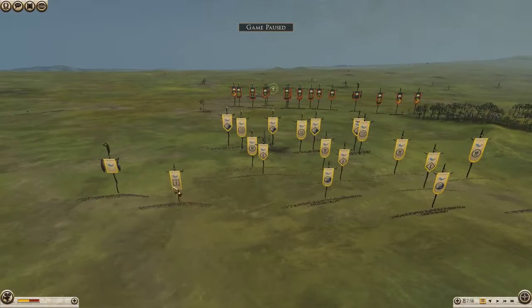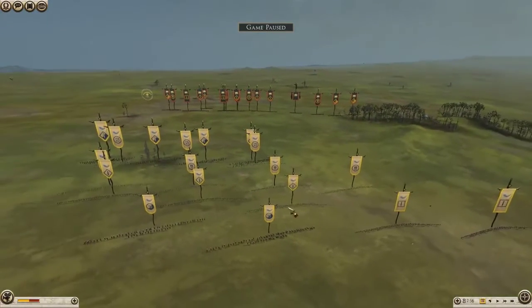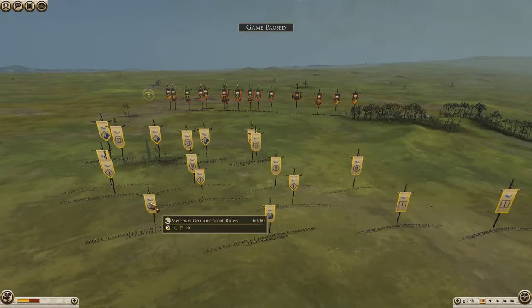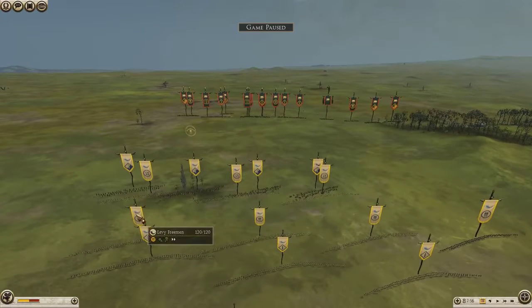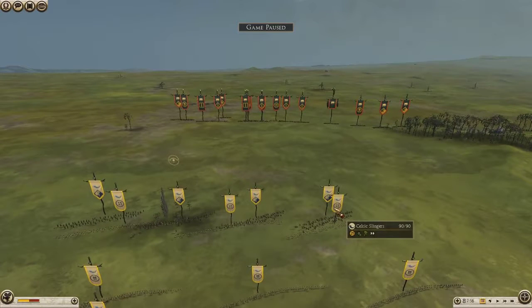I'll read it out to you. He's got 4 Aft Sworn — 2 on the left, the General and Normal Aft Sworn, 2 on the right. Then out the back he's got the Mercenary Germanic Scout Riders, 2 of them. Celtic Warriors, 3 of them. Levi Freeman, 3 of them. Celtic Slingers, 3 of them. And then out the front he's got the Mighty Horse, 4 of them.